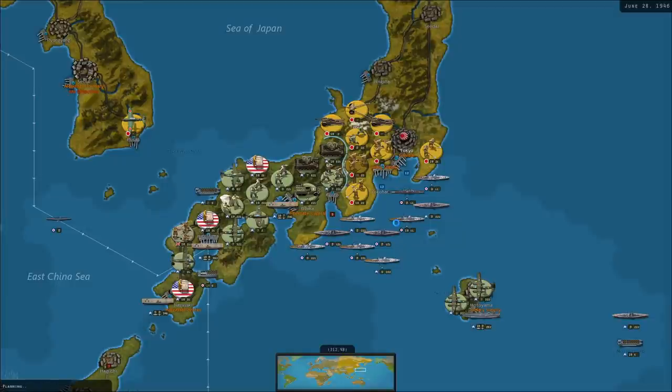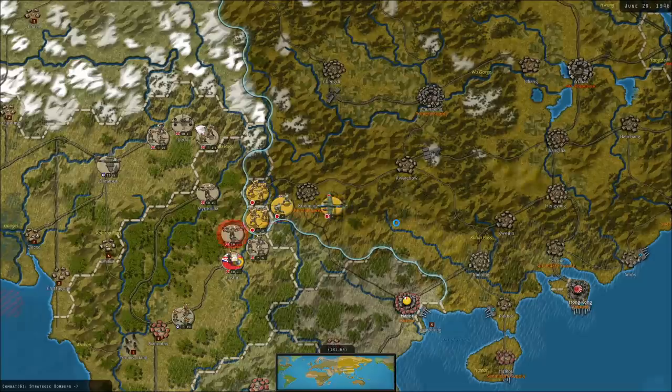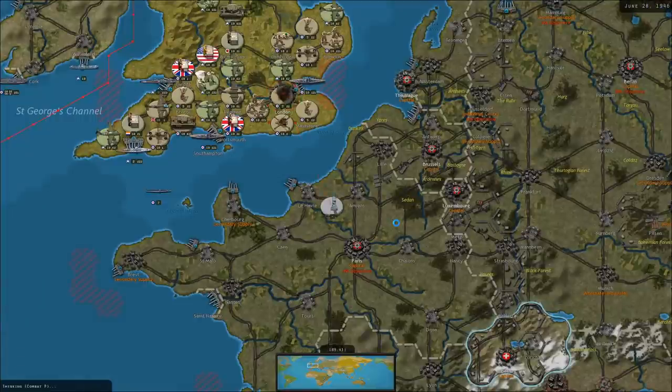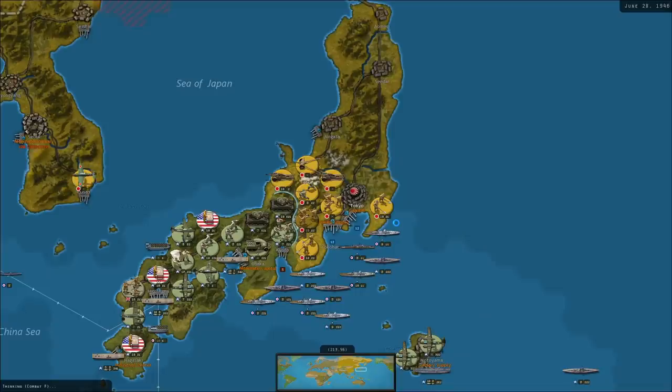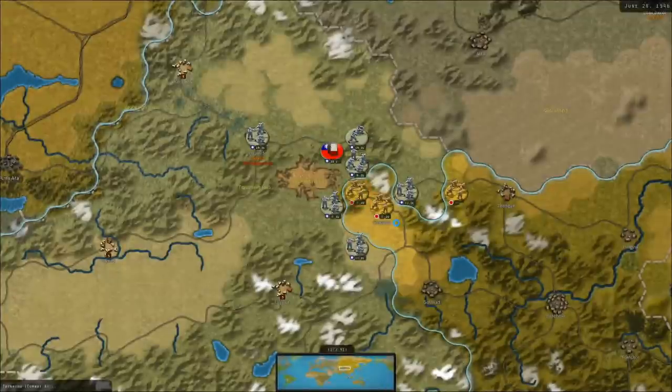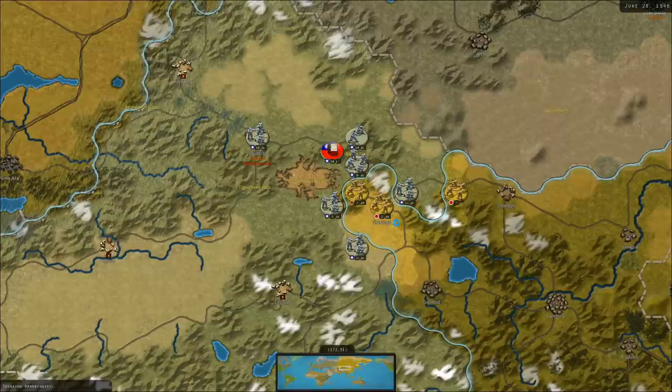They're reinforcing the unit that's east of Kyoto — that's exactly what I wanted them to do. Good job, AI. More bombing raids into Burma, not actually doing a whole lot. Two attacks against those special forces didn't yield any results, although they're whittling this guy down to almost nothingness. V-weapon attacks on London, Norwich, Norwich again. Heavy artillery against our tanks here. Not sure if the tank supply will drop to one immediately or if it'll wait until next turn.